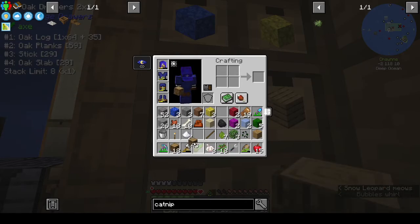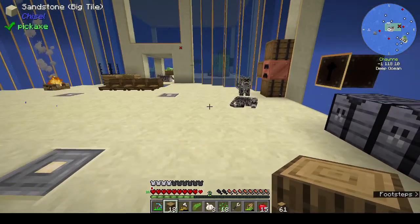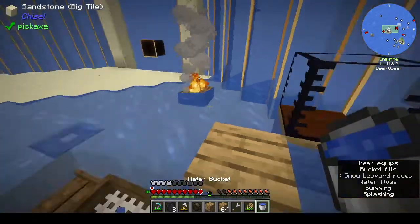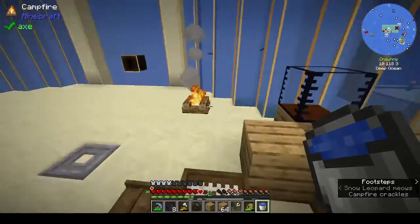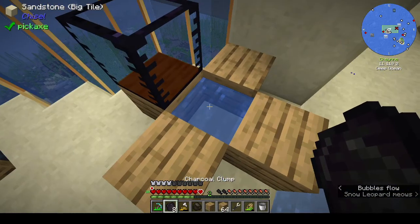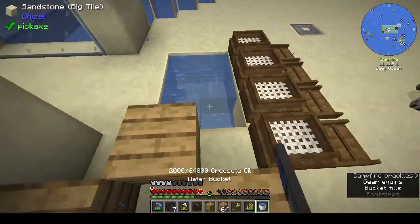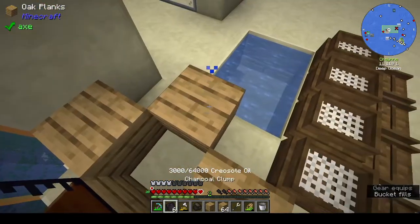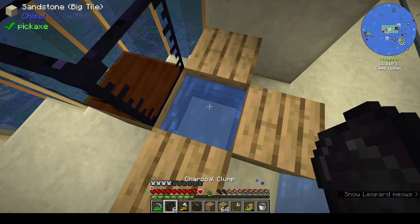I need to clear up my inventory — I know, I know. Give me a second and I'll clear it. Okay, inventory is clear. I have charcoal — oh, cheese and breeders. Is that a dolphin? Oh, it's a normal dolphin — I thought it was an Alex Mob. I have my charcoal clumps and my inventory is all nice and clear. Let's make some creosote.